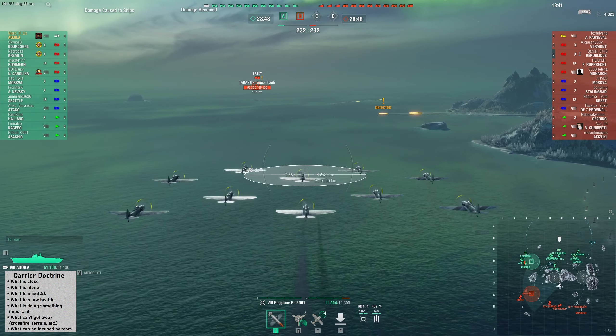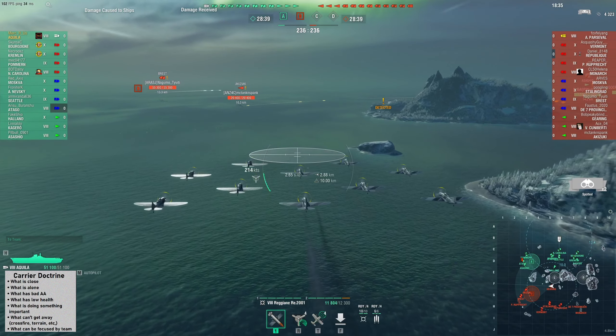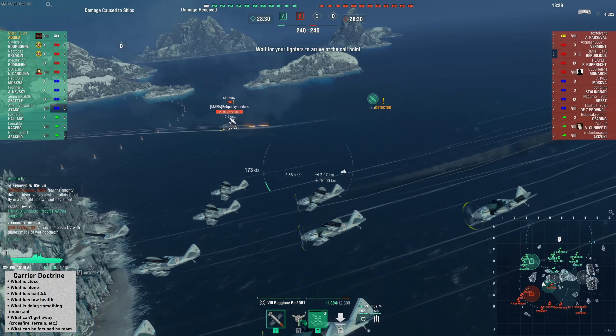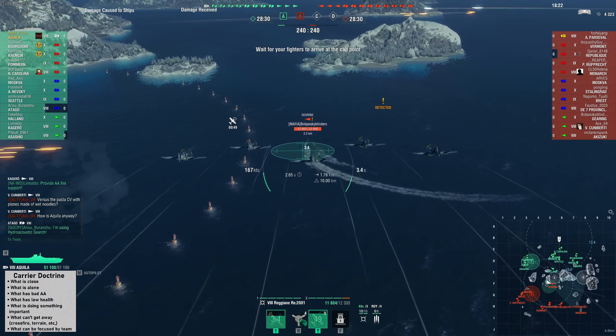My first thing is I'm going to try and find a DD that I can work on. Gearing is a great target, especially if he keeps his AA off. I see that he doesn't turn it on, so I just drop the fighter so I can get a better alignment on him. You definitely want to be choosy when you're bottom tier in a CV, especially with this one, with its weak planes.